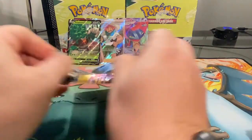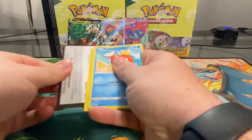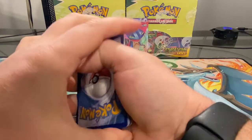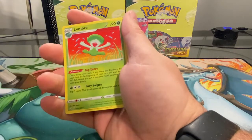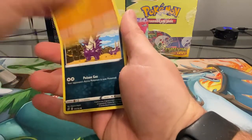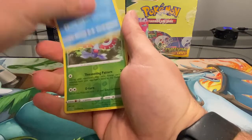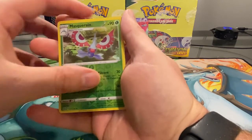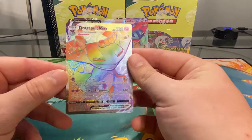Flying through these now with my new technique — hopefully it's helping. Trying not to struggle; everybody said I should start cutting the packs open but I've been working at it. Magikarp, Meditite, Stunky — come on, give me another hit. Oh! Reverse holo Masquerain, and a Dragapult V-Max rainbow rare!